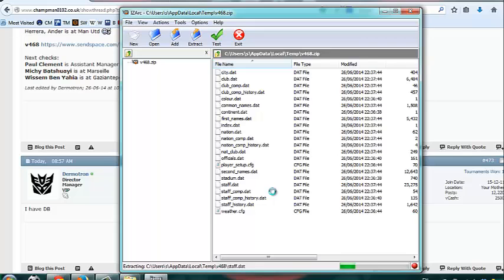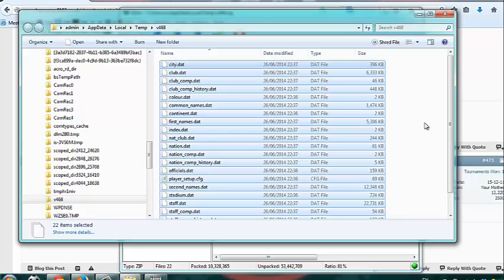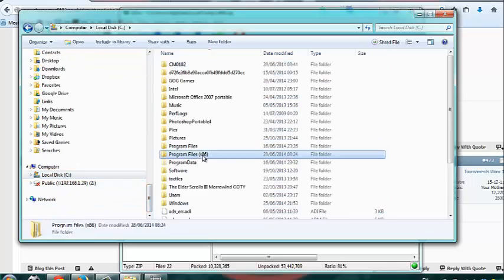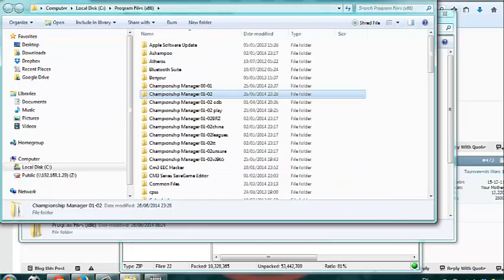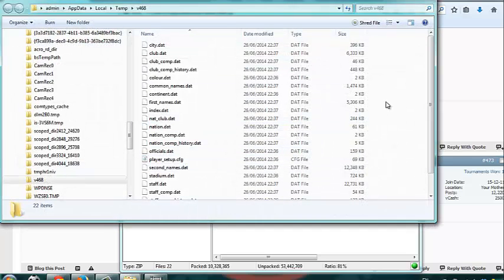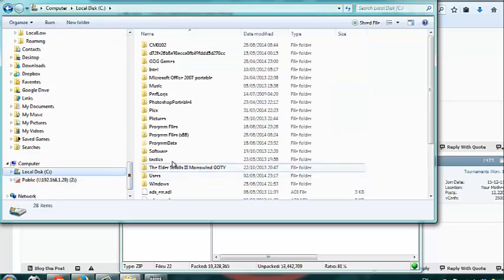I've got 7-Zip installed here — probably the best of all the free zip file programs. Most people just use WinRAR but I don't like it. So extract all these — right, when you're in this folder just click Ctrl+A and everything is highlighted, then Ctrl+C means everything is copied.